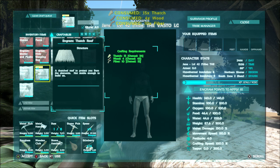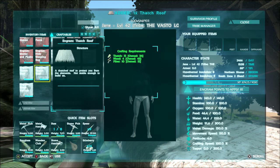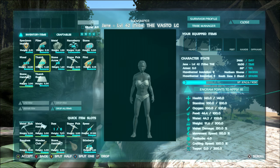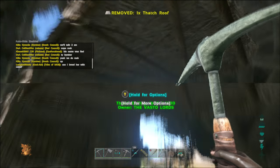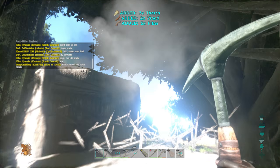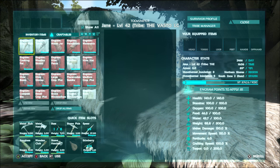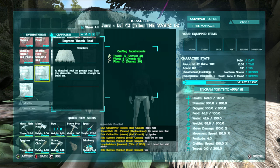I'll build myself a thatch roof so you can see what I'm talking about. Watch my experience as the thatch roof gets built. You've seen my level bar went up a little bit — that's because I built the thatch roof. Now I'm going to place that roof and then destroy it. I've got some of the materials back that I used when I first built it, allowing me to build another thatch roof. This is the recycling method.